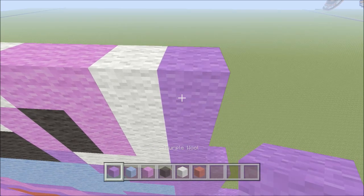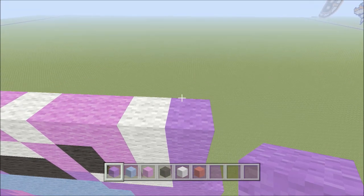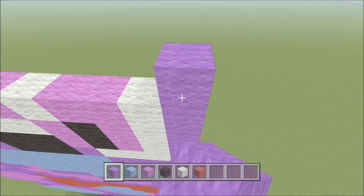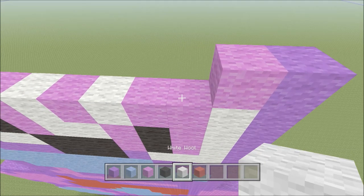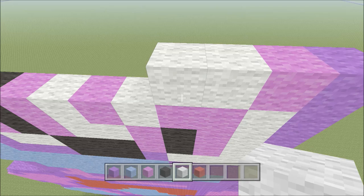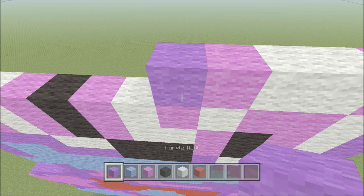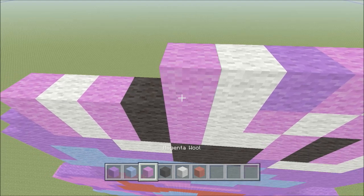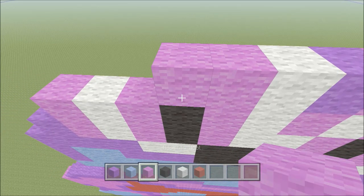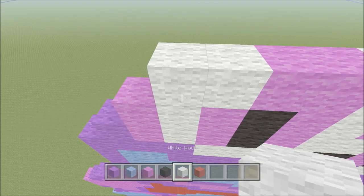We're getting close to being done with the eyes, so there won't be as many color changes. Move up — directly above the purple add one purple. To the left: one magenta, two white, one magenta, one purple, one white, two magenta, two white, one purple.